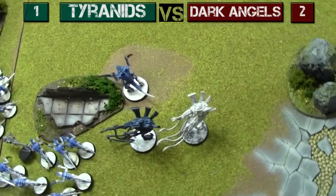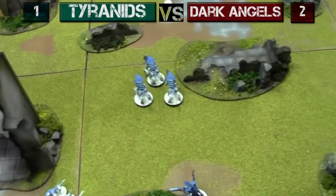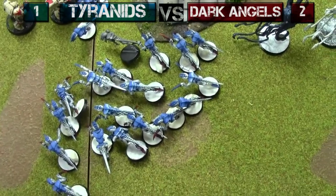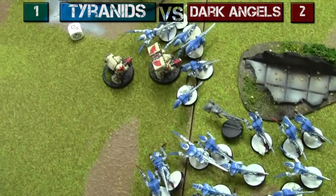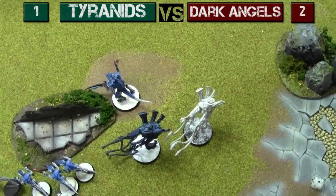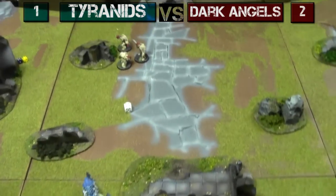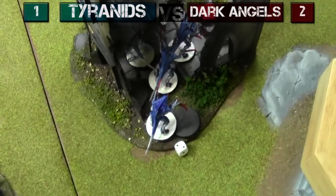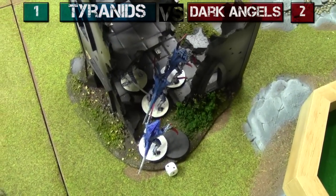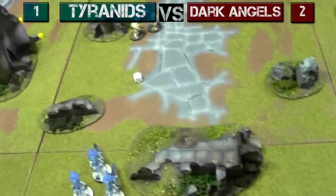After Tyranids turn three — a fairly uneventful turn other than one Terminator getting killed. They consolidated toward the next Terminator and will swarm him next turn. These guys are going to have to move up for Linebreaker and contest the objective. The Tyranid objective is pretty much secured, but two Mawlocs are coming next turn.